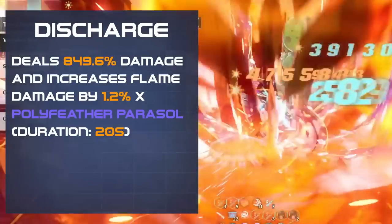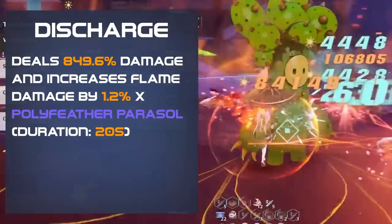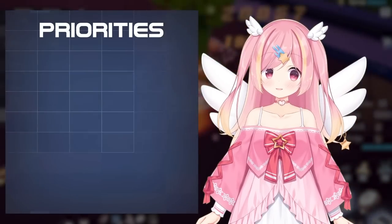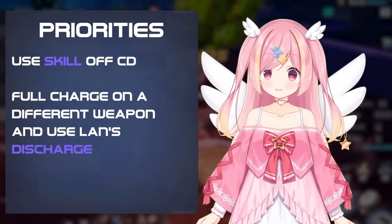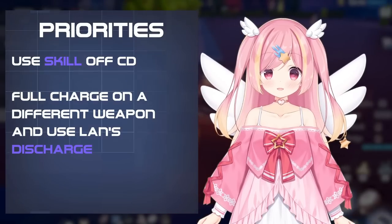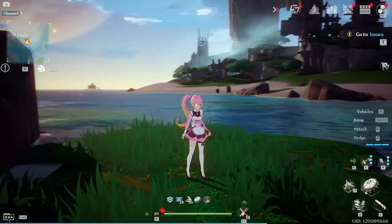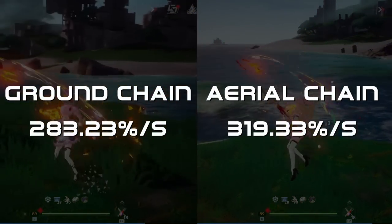You'll also gain damage reduction and hyperbody for 8 seconds after dashing. Lan's discharge deals a high amount of damage and increases your flame damage by a set amount, multiplied by Polyfeather Parasol, for 20 seconds. As such, Lan is a fairly straightforward character for DPS. Use your skill off cooldown to get your Parasol spinning for extra damage, and then time your charge such that you can discharge to Lan for the bonus damage buff. When using Lan on field, you have two options for DPS: basic attacks or aerial attacks.